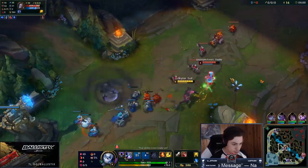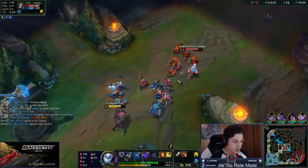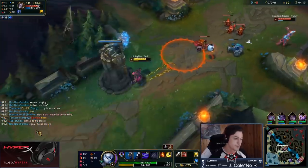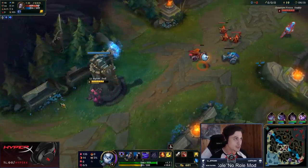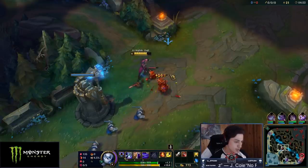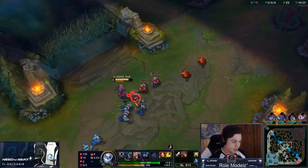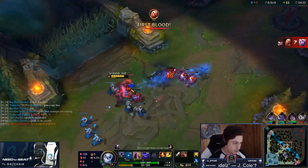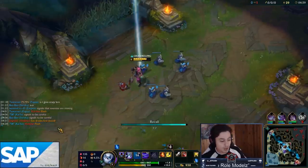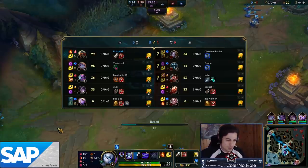I'll go for a trade here — she used her Q so I could all in and get one more basic, but I have to back off because extending the trade means I lose. She's looking to shove the wave because she has no pots. If a mid laner does that, it means they're going to try to back. This wave is small so I can clear fast, push the next one, and that's when you get your CS lead back.